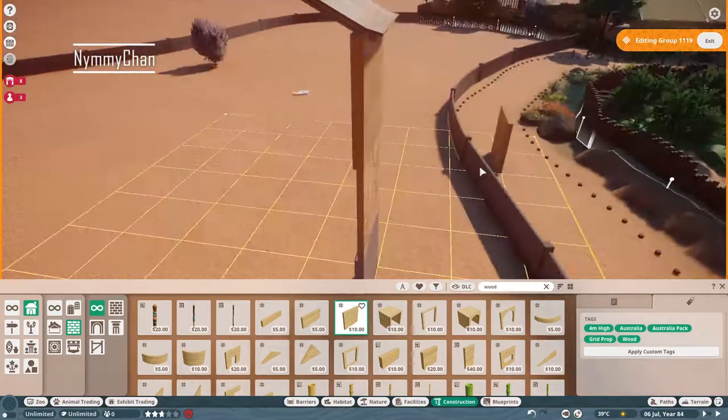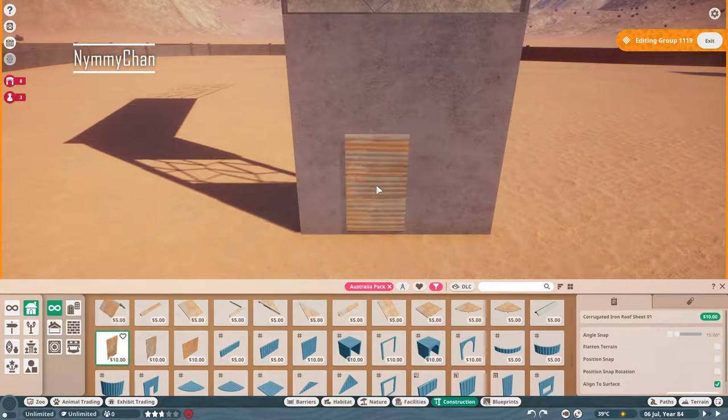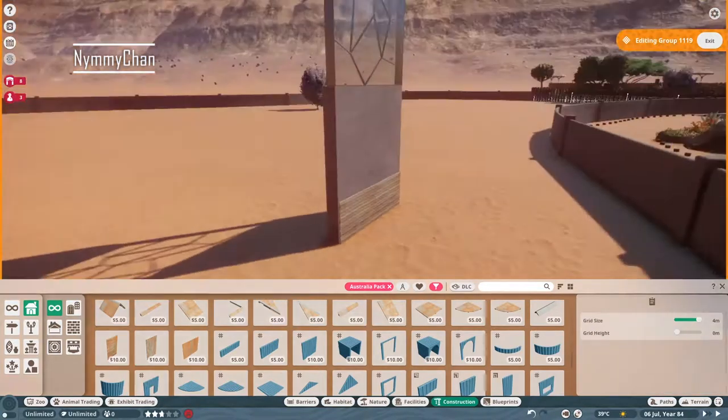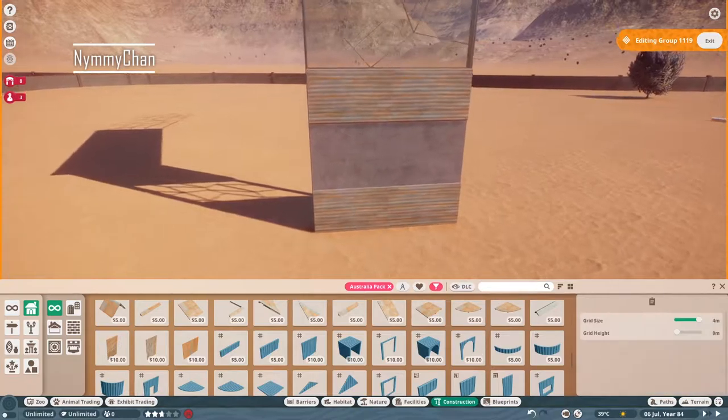I will link Zoof's channel in the description down below so you can check it out. And we are just starting in on this speed build — today I'm going to show you how I built the habitat for the Indian rhino.